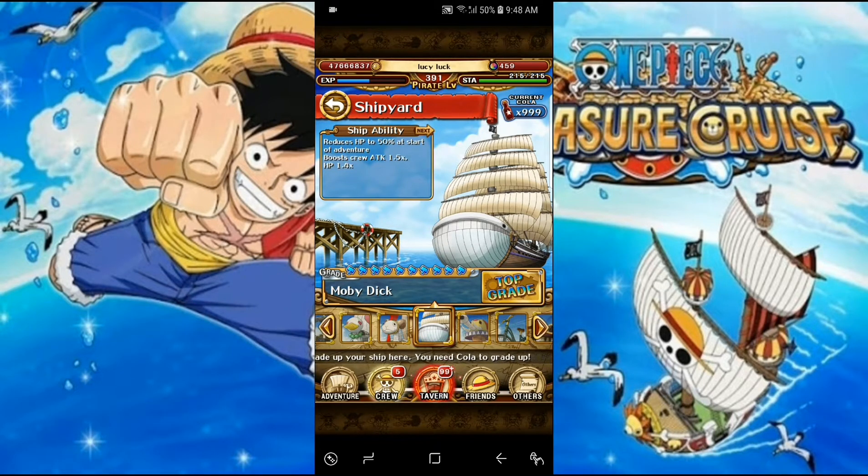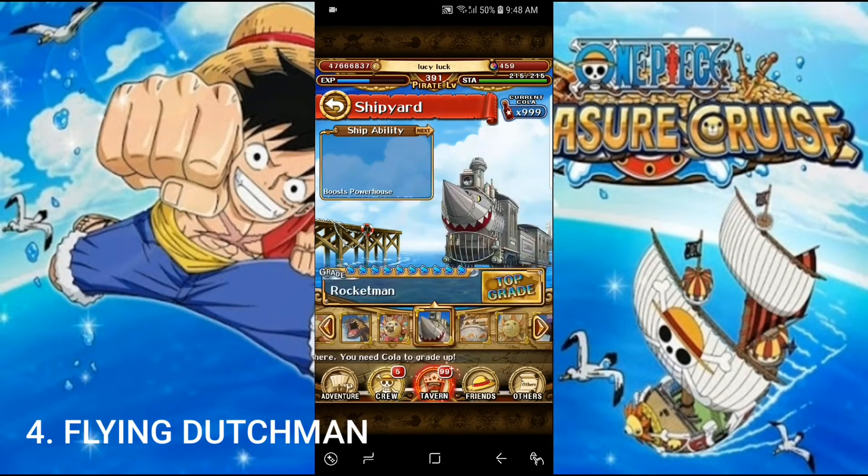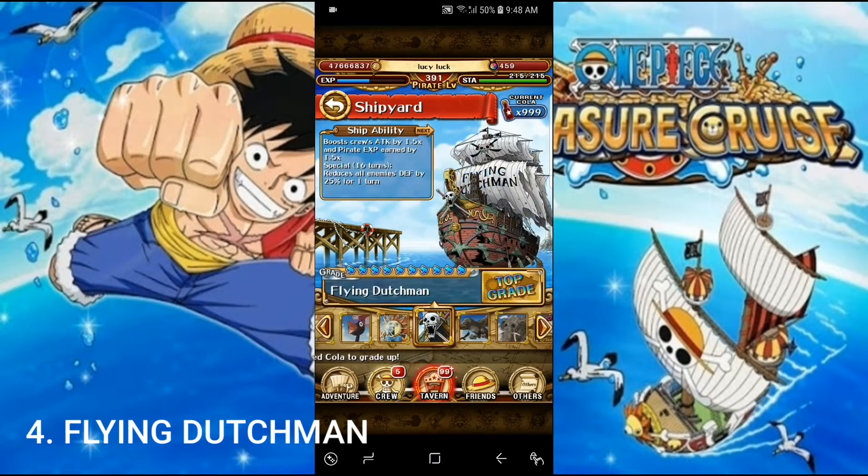Number 4 is the Flying Dutchman. Its speciality is boosting crew attack by 1.5 times — a 50% attack boost — and pirate EXP earned by 1.5 times. That EXP boost is the most special thing about it. You can level up quickly, and with a higher pirate level, you can include more variety of teams as it increases your cost capacity.